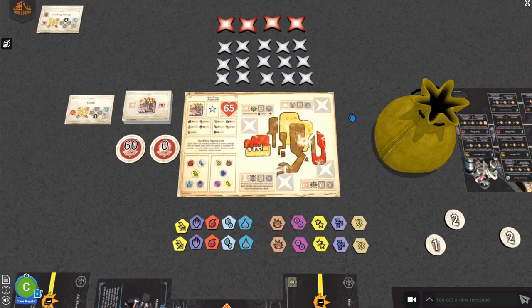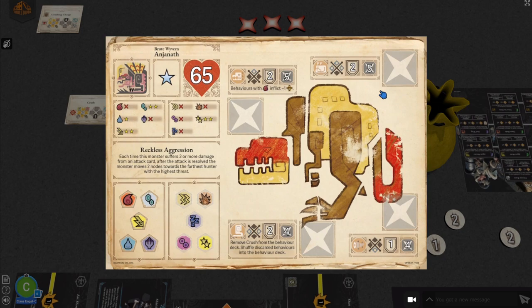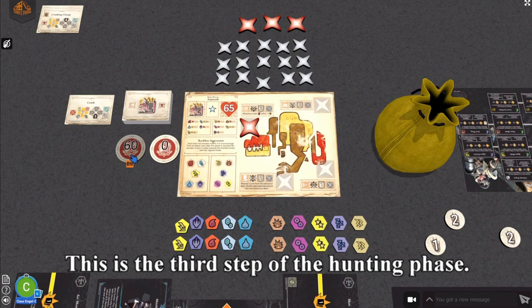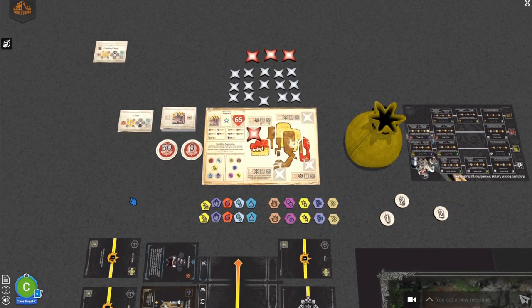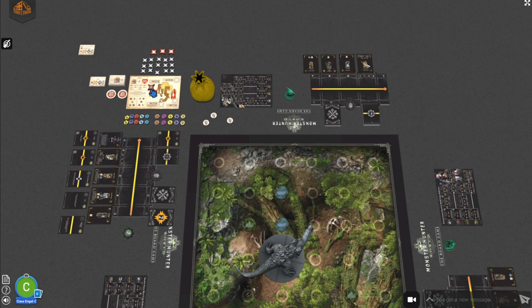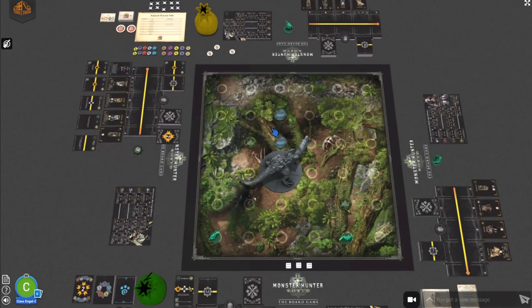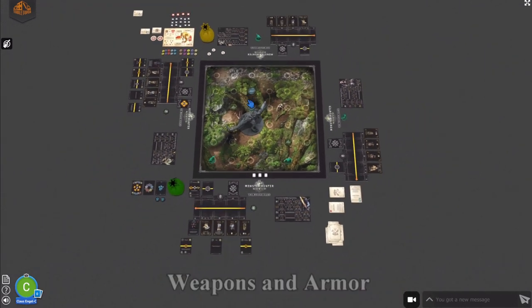If you do an attack that adds break tokens, add one cross token to that body part. When you reach the required number of break tokens, replace them with a broken token, and the special effect listed on the physiology card becomes active for the rest of the game. If you reduce the monster to zero health, you win and proceed to the last phase. The Return to HQ phase is where you flip a card and roll dice to find out what loot you found — though in the demo module you can't use the materials to craft new weapons, so it doesn't matter much here.